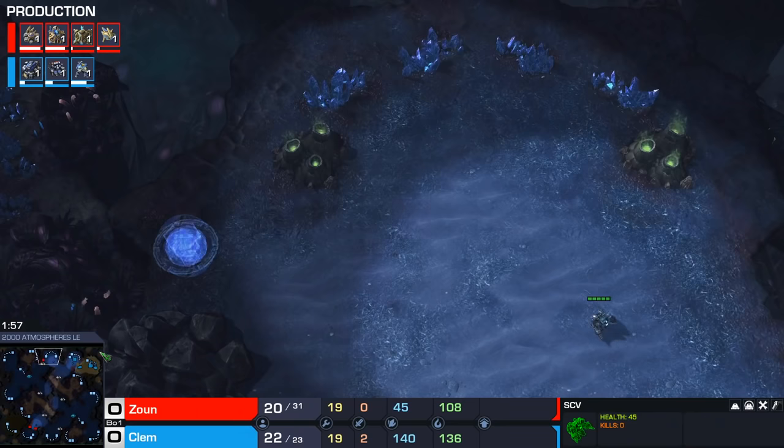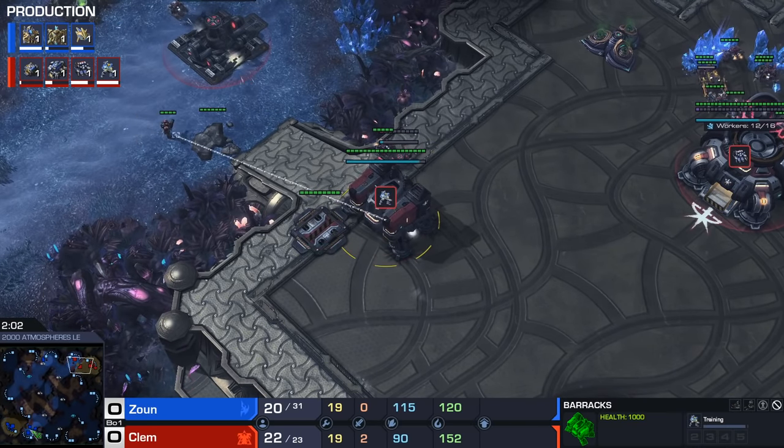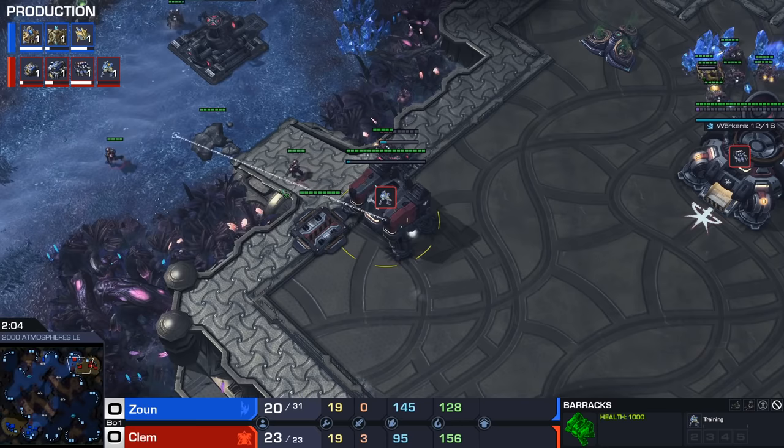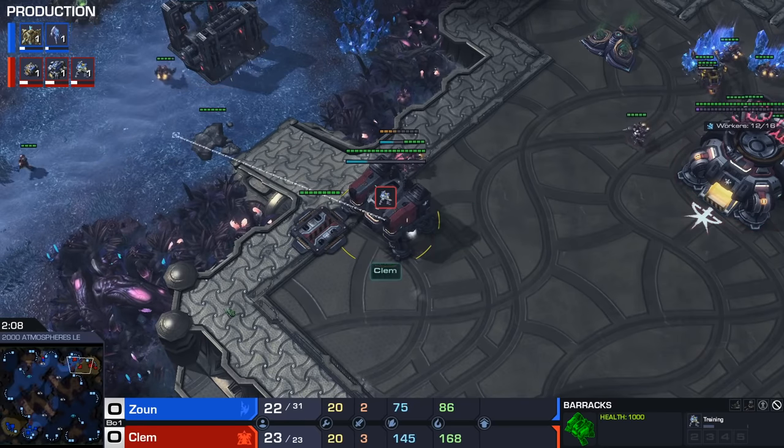He scouted the Proxy Gate, I believe. And now I want to see what he does after that. First of all, he made a second Marine, and then he's going to make a third Marine. I think the worst thing you can usually do, by the way, is actually make that Reactor.